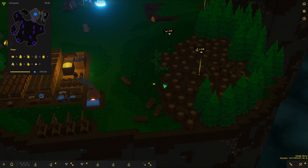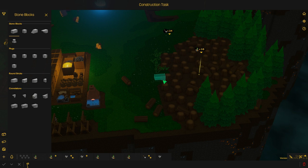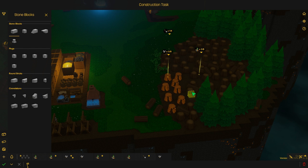You guys let me know that we can actually delete the tree stumps. All you have to do is go into build mode, hit Ctrl, and then click on a tree stump — it's the same as removing an object. This way we can make sure we get some more building space.